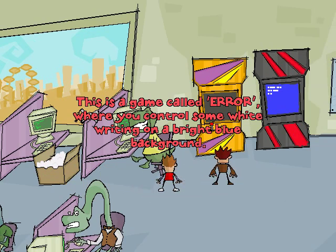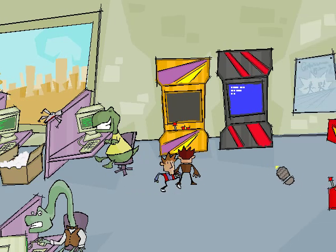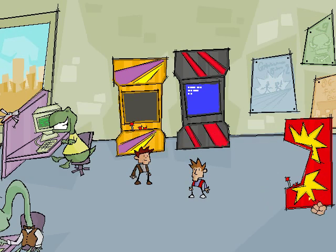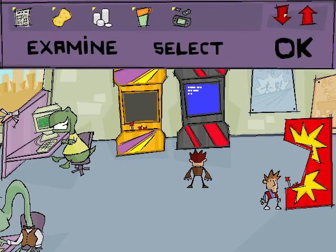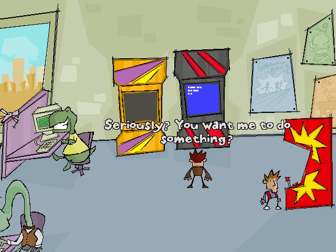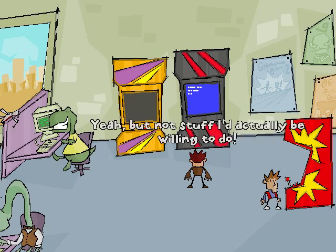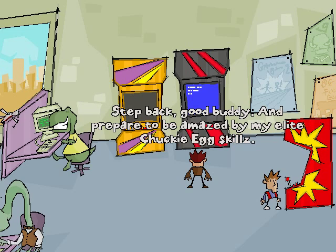Look at these other arcade games. This game is called Error — where you control some white writing on a light blue background. Also, it's crashed. B-Sod. I guess this must be Chuckie Egg. It's an arcade cabinet playing the original Chuckie Egg. Man, I rule at Chuckie Egg. Go on then, you play it. No credit. Oh. Can I play it? There's no money in it. You can say that again. Oh, I know — I've got loads of coins. An indeterminate number of coins. We've got one credit. Alright, light switch boy — that was our last 10p, so you better be damn good at this thing. Seriously? You want me to do something? I'm constantly asking you to do stuff. Yeah, but not stuff I'd actually be willing to do. This, however, is right up my street. Step back, good buddy, and be prepared to be amazed by my elite Chuckie Egg skills.